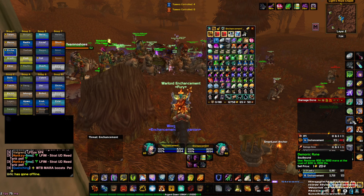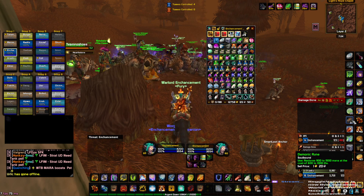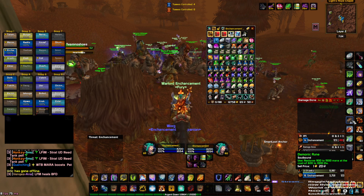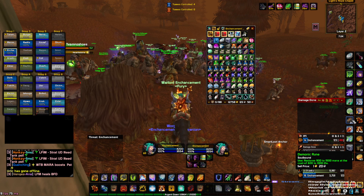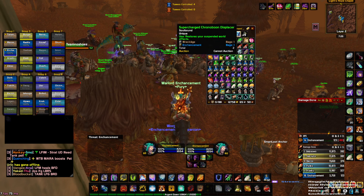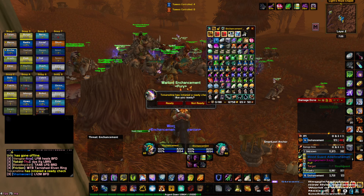Also from Felwood, Whipper Root Tubers are what you want. Come in with a stack of Whipper Roots and a stack of Night Dragon's Breath. Your main consumable from Felwood is Demonic Runes — come in with a full stack. These are very critical for uptime on boss fights. You can also grab a Songflower buff while you're out there farming.